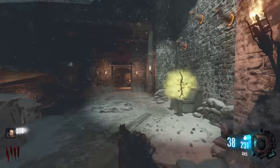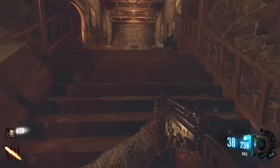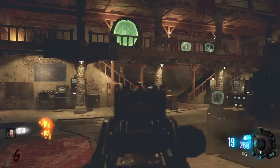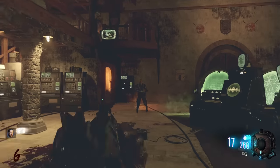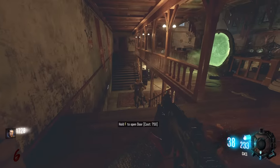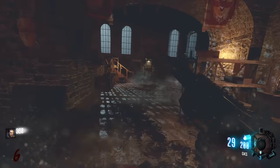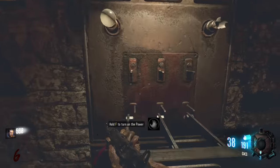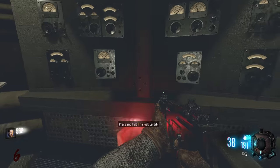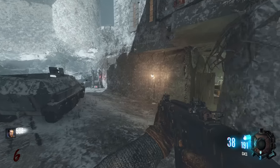We're gonna get the lightning bow. Fire wouldn't be bad either because fire is one of the most difficult. Should be a dog round now. Let's build the shield - it is a dog round. The GKS has stopped one-shot headshotting now, which is tragic. Open another door to get there. Power's on - three, two, one. Grab the very first orb - the fire orb.